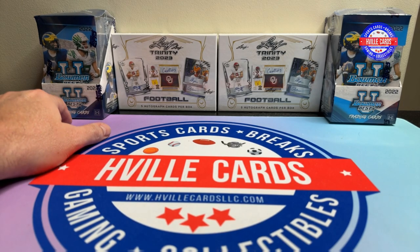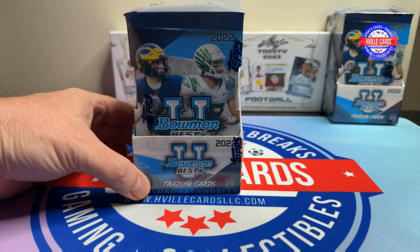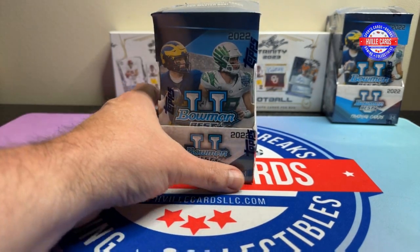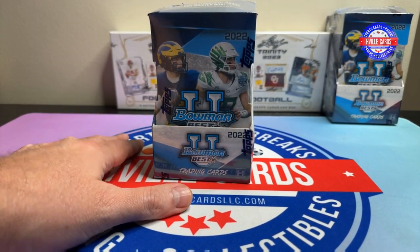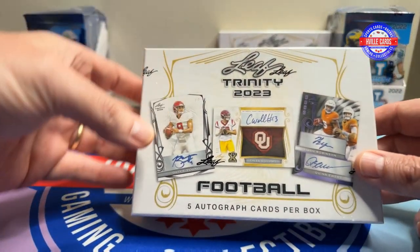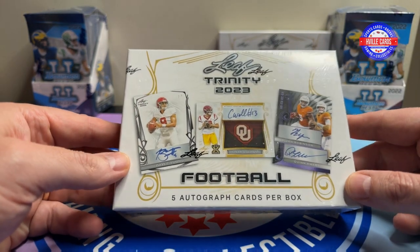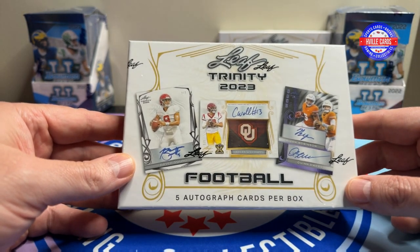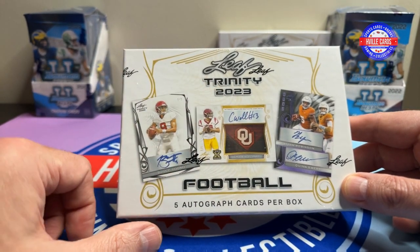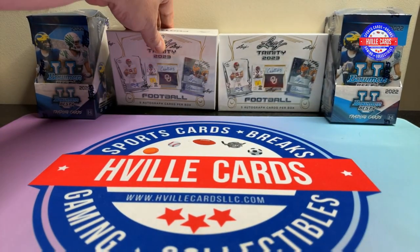I got two 2022 Bowman's Best Football — two mini boxes, each has an autograph in it. And then I got two Leaf Trinity 2023, which have five autographs per box. Hopefully get the Caleb, Bryce, any of them would be nice — any of the big ones.